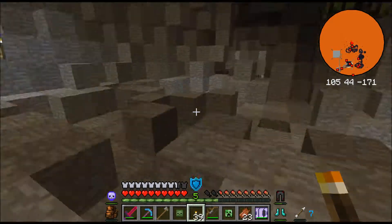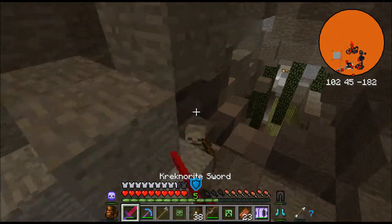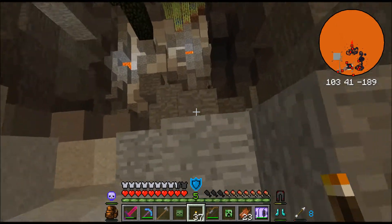There are random lava pits down here too. This cave looks rather lost. There's some skeleton stuff — and reed, a lot of it, a lot of reed.